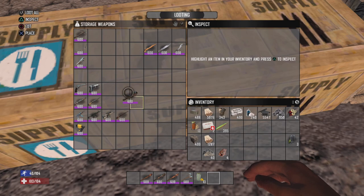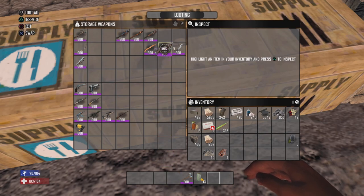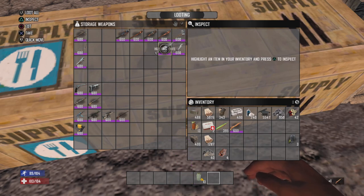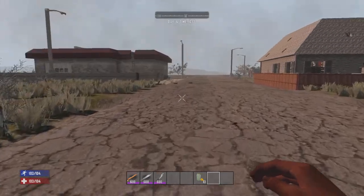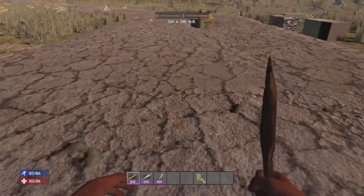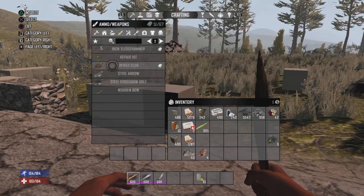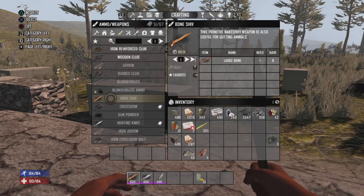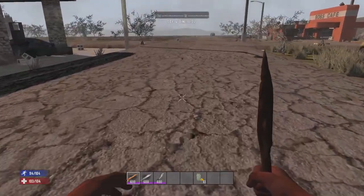Moving on to the blade weapons. So your basic blade weapon is the old bone shiv. All you have to do is make it from one large bone — just go axe an animal and then you'll have a bone shiv, which is really handy for harvesting resources. If only there was a zombie hanging out in the zombie apocalypse.